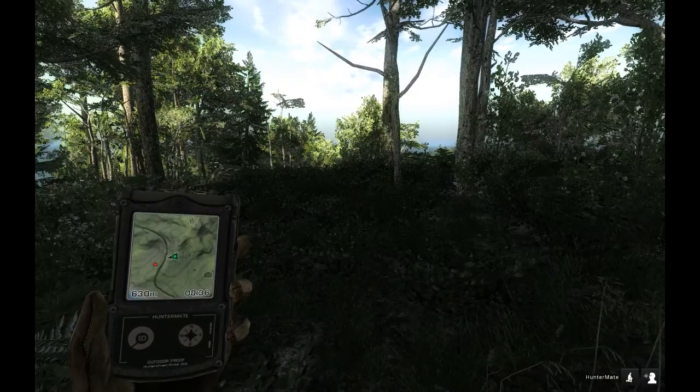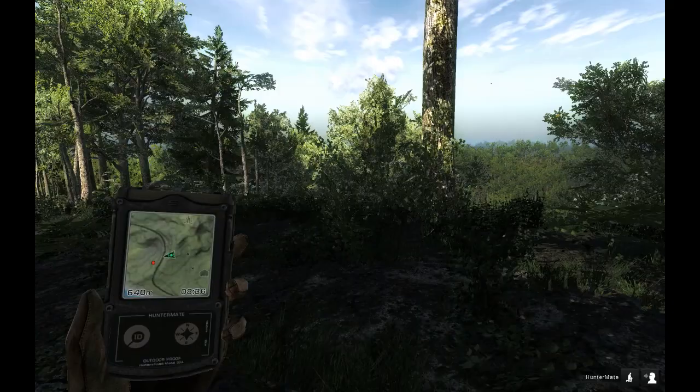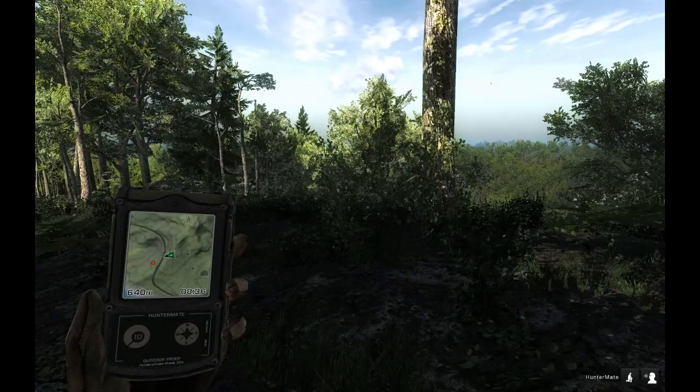I did another video that I sent to the devs just to show them the three bugs that bother me the most. The one that really gets me is that the dog cannot detect mule deer. Because the dog is so good for Logger's Point — if it could detect mule deer you could just clear out so many animals.